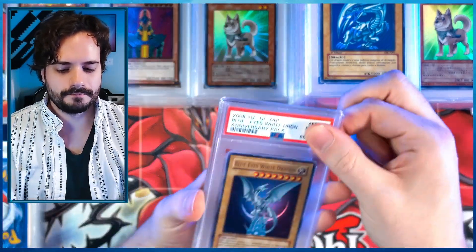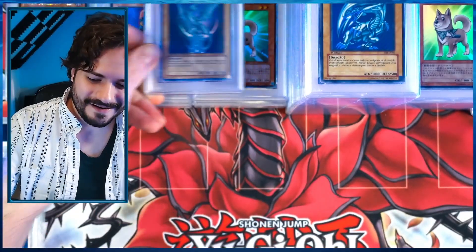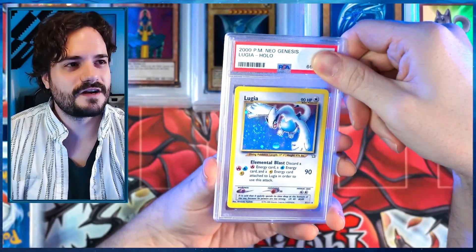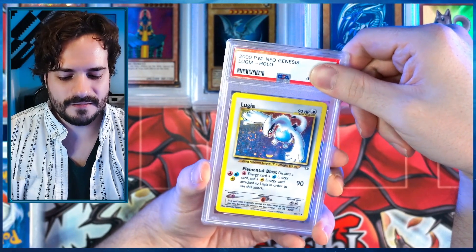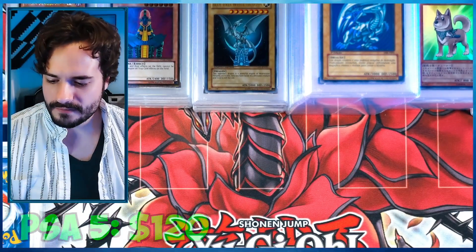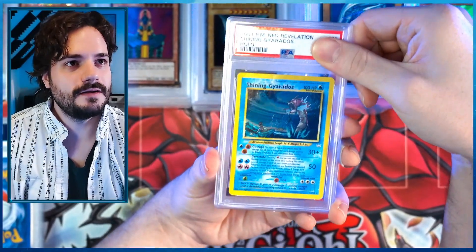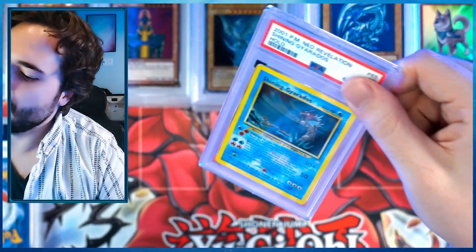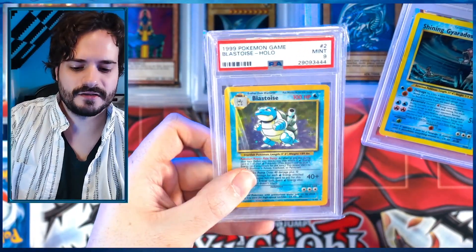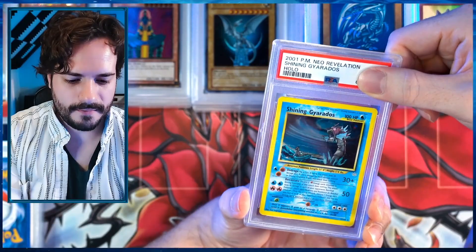We talked a lot about this set — anything more than a PSA 8 is just nice. So hard to grade. This is a childhood card I wanted to preserve — it means a whole lot to me. It's not first edition but it was my childhood Lugia. Don't get your hopes up — PSA 5. That is our first five. I wanted to pay whatever amount to get that slabbed right next to my other childhood Pokemon card, which came back in way better condition than I expected — a nine. Shining Gyarados.